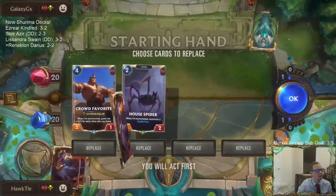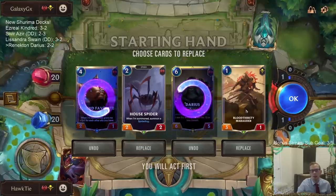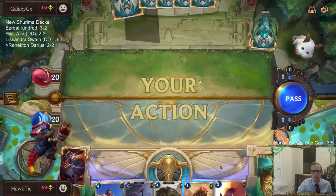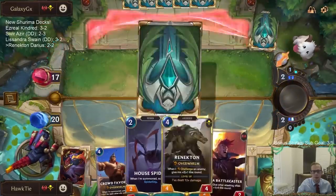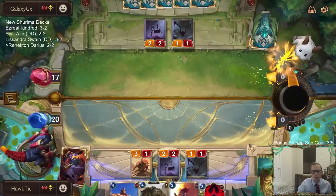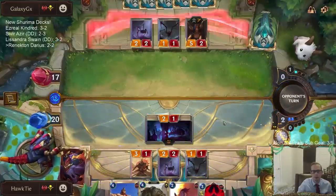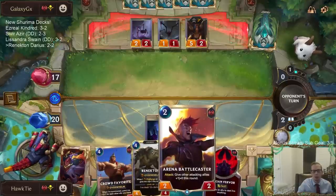Okay, we're playing Sivir LeBlanc. In our opening hand we're going to cut the six-drop and the crowd favorite. I could see keeping the crowd favorite though — we've got one-drop, two-drop, and we're going to drop four cards before turn three which probably helps us go wide. So if I just go house spider and battlecaster next turn — how big is this crowd favorite going to be? It's fearsome. They ain't blocking with LeBlanc. I'm not doing other attacks because I want to play battlecaster this turn and then crowd favorite next turn.